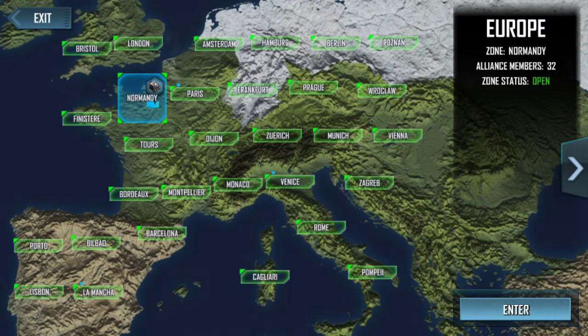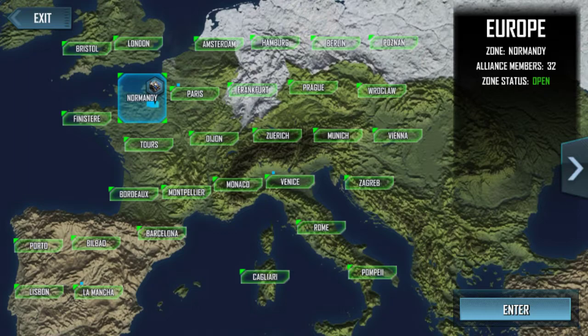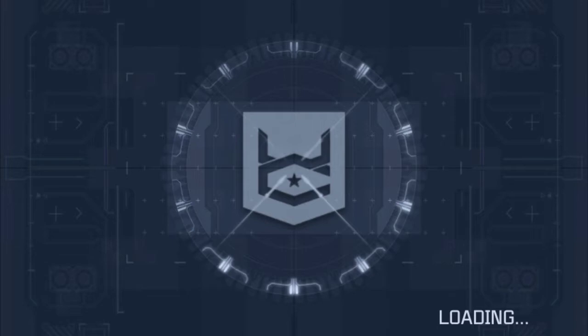Now I'm in Normandy. When you build the Global Operations building, you will be automatically deployed. If you don't want to stay in the area you're in, you can deploy to a new area. But once you deploy to a new area, there is a countdown timer of one hour before you can move inside that area. So let's click on Normandy, click enter, and go in. When you're choosing what area inside whatever zone to go to, it's really based on your player level.